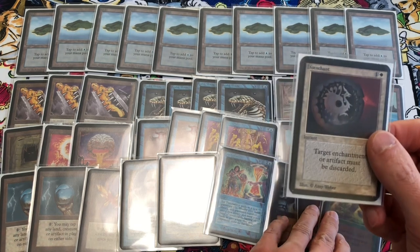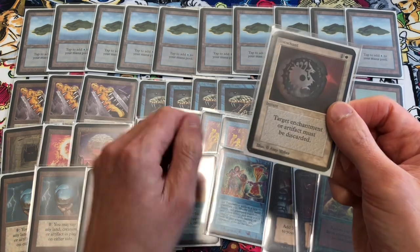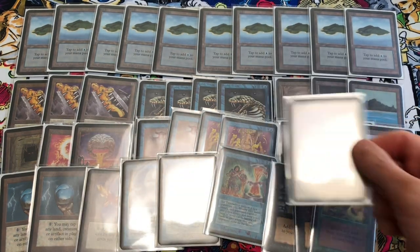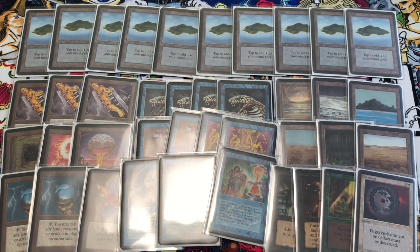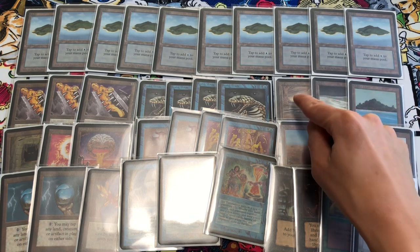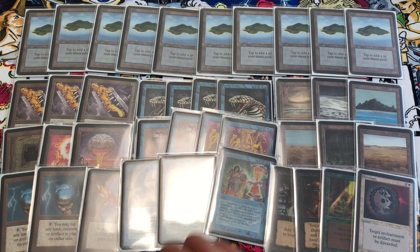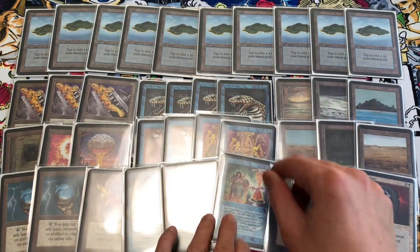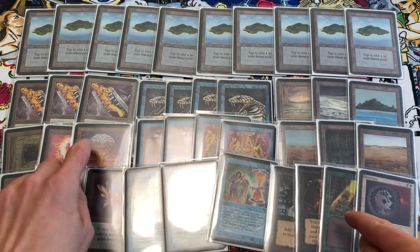The last card is Disenchant, which will take out their Black Vice or their Psychic Venom. Disenchant is also good against Karma — Karma does one damage to you for every swamp you own, and Underground Sea, Scrubland, and Bayou also count as swamps, so those will do damage to you if they're playing Karma. You'll need either Disenchant or a Chaos Orb to deal with it.